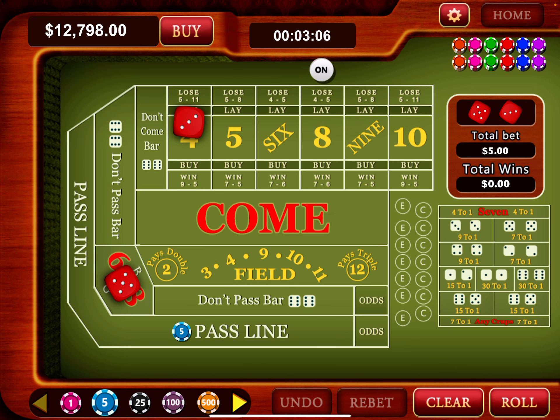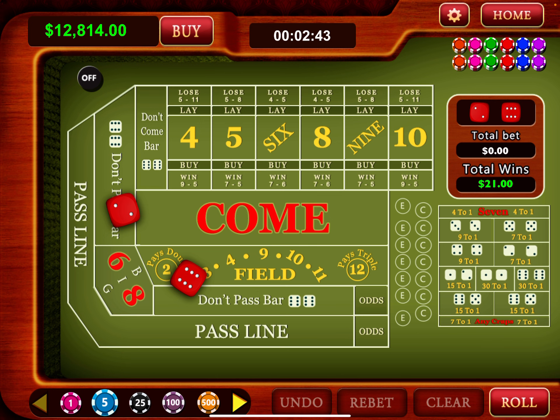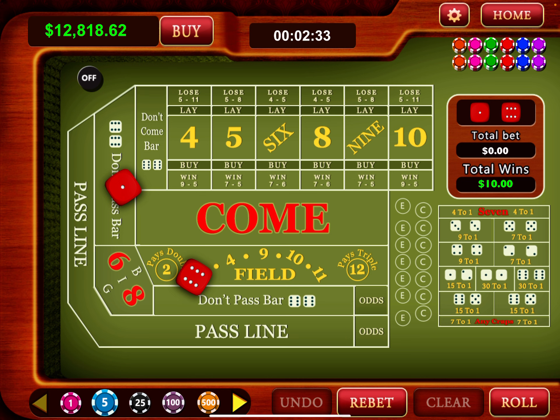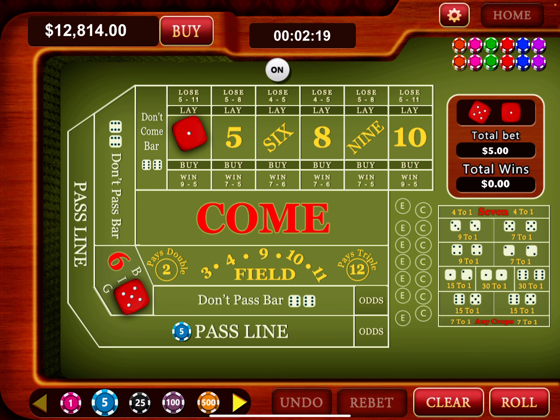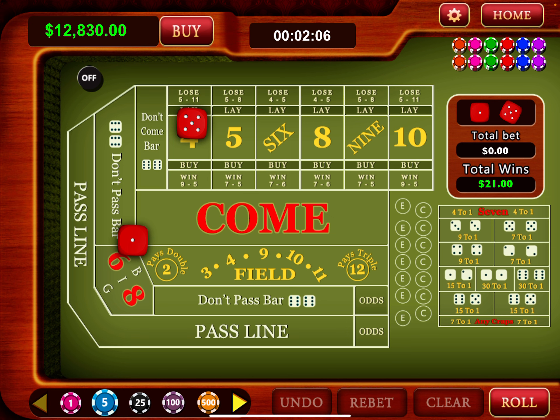My goal is to get to $803 or above. It's an eight — one unit on the odds. Rolled a six. Six and eight are the two most popular numbers, so now I'm up to $814. My next goal is $814 or higher. Roll on the pass line — now I'm at $819, so my next goal is $819 or better. It doesn't always go this good, even on this app. Got a six, put $5 odds on the six, rolled another six. Working pretty good right now — up to $830.